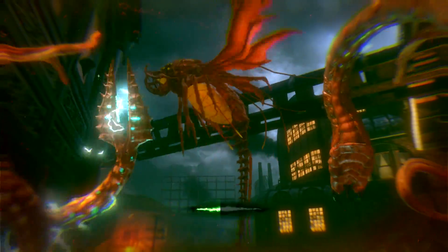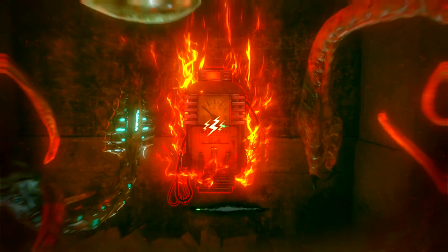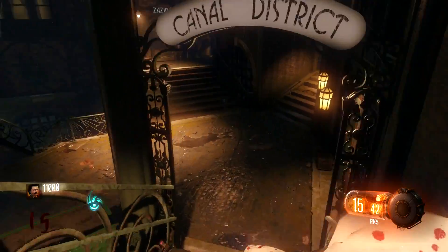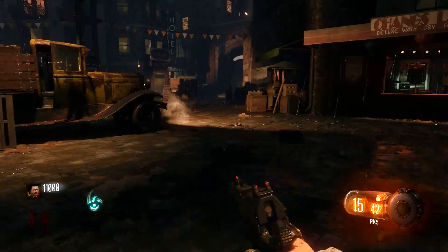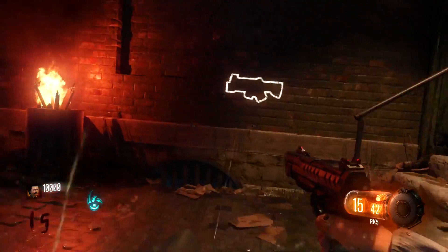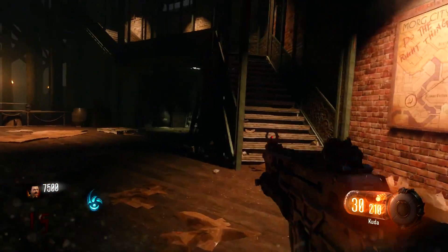Wait until Beast Mode is nearly expired — right down to around one second left — then zap the electric meter. Before you do that, you'll notice a ton of zombies piling up outside; make sure not to kill any of them while in Beast Mode. Once that's done, go down the stairs and follow me back to the Junction. From the Junction, head over to the Waterfront District and buy the Cuda, swapping it out for the Bloodhound.